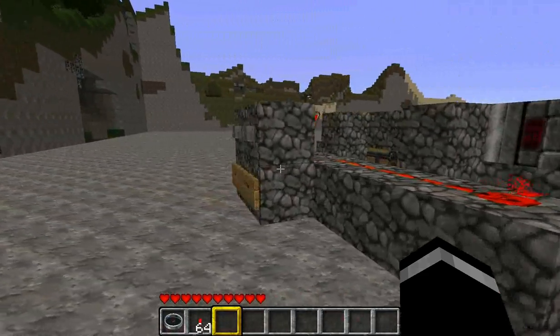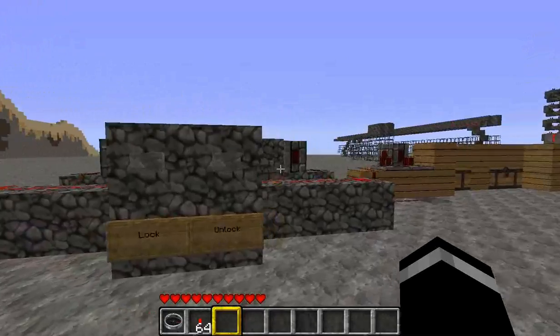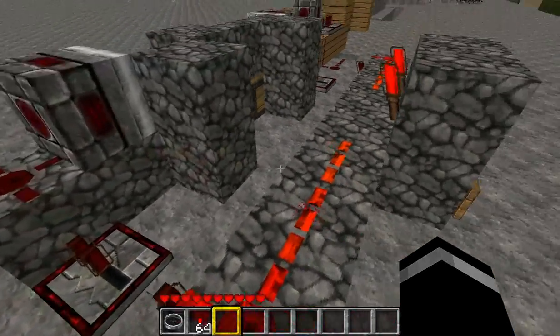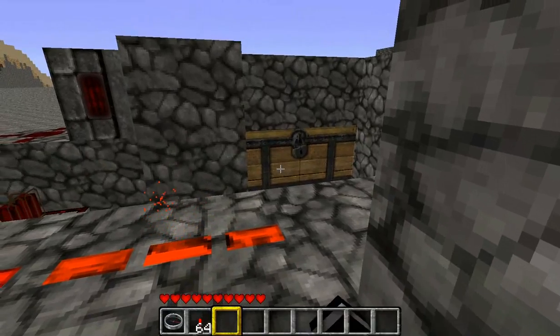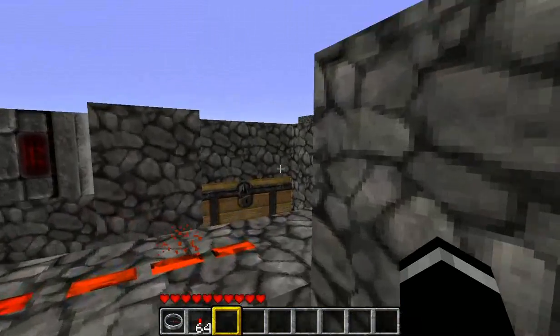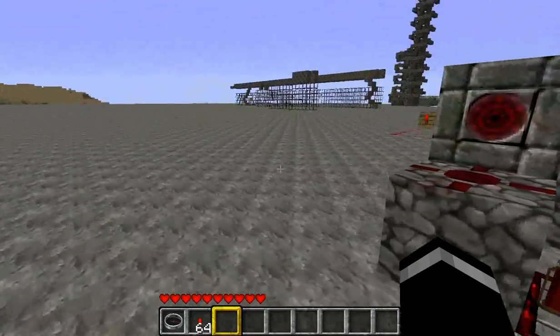Over here I have a simpler version, if that's too complex for you, using two buttons. This one is very simple to wire up. One button activates the left piston and locks the chest. The other button activates the opposite piston and unlocks the chest. Again, I use stairs.